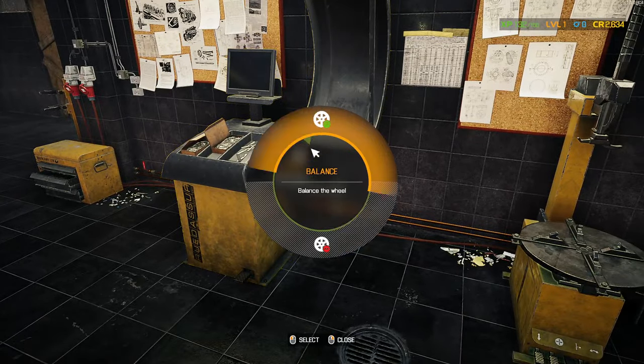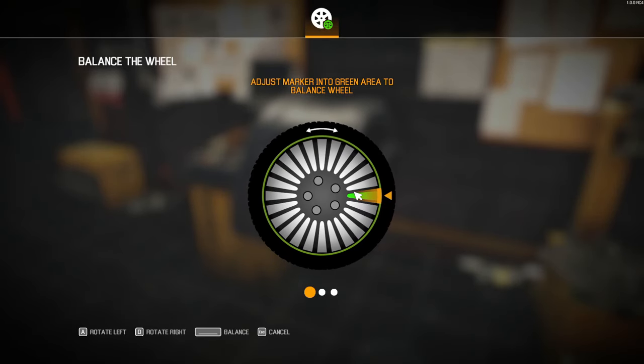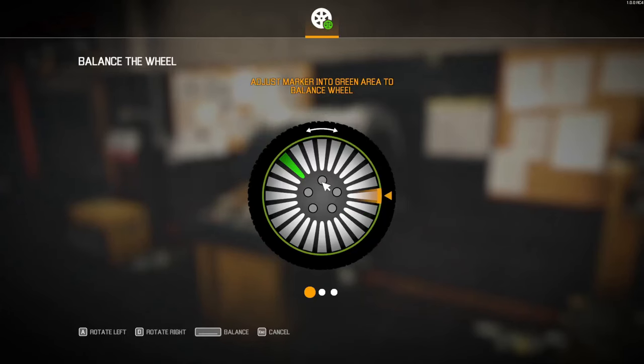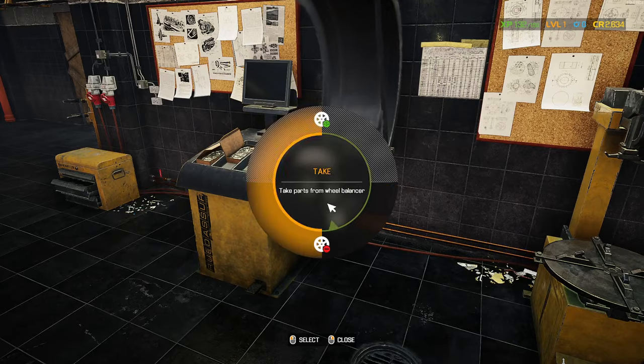Now before you put these back on the car, you have to go through the wheel balancer. So we take our wheel and it gives us a little mini-game. There we go — put the other one on. You have to do this with all your wheels. There we go, that's the wheels done completely.